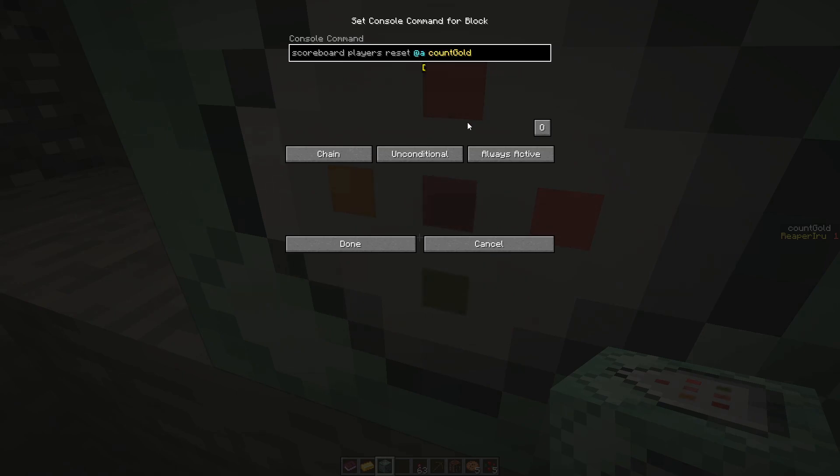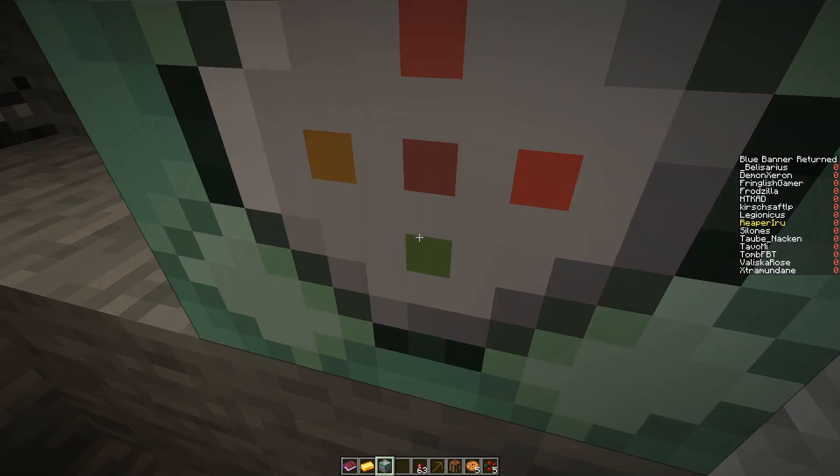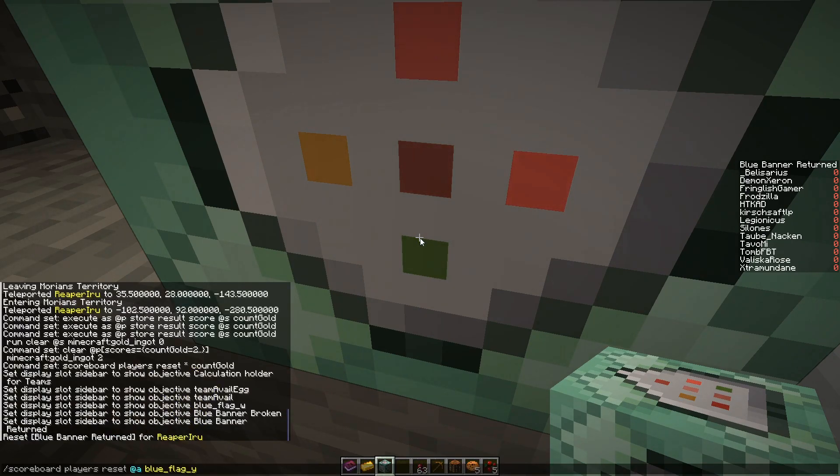'@a' does not calculate offline players, which is really weak. So you always want to use the asterisk when you use a reset. For example, if you look at the blue banner — when we stop the game we reset these. It was never reset properly, so even if I say reset @a, my name disappears but the rest stays.